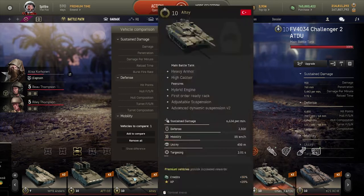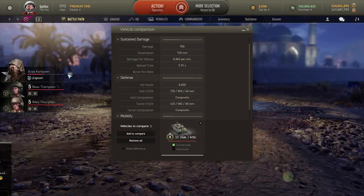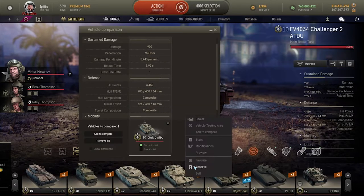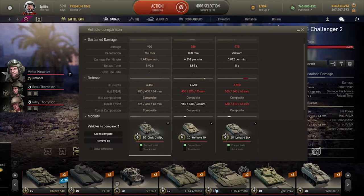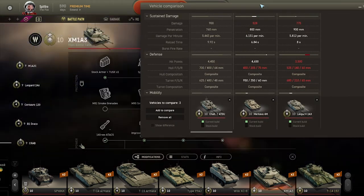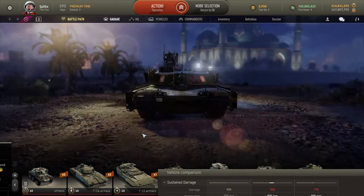If you seriously want to tank, you could always choose Alicia who will bump that defense up to roughly around 5000 hit points. It also has extremely low penetration in its tier — I will quickly swap out the XM1A3 for the 120mm, as that's what you should be using in PvP.